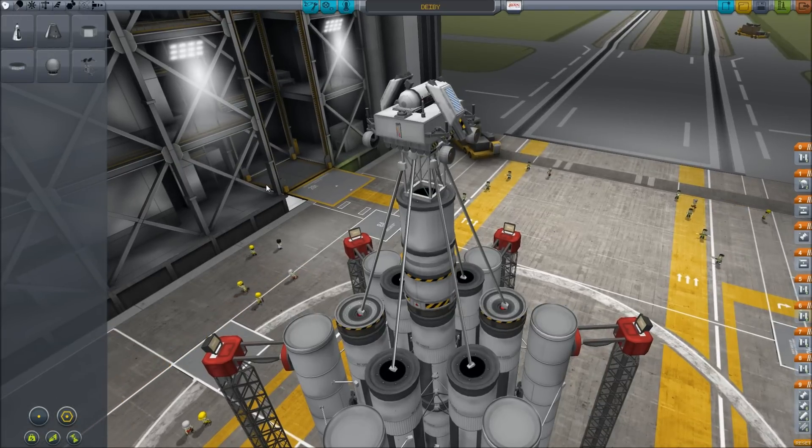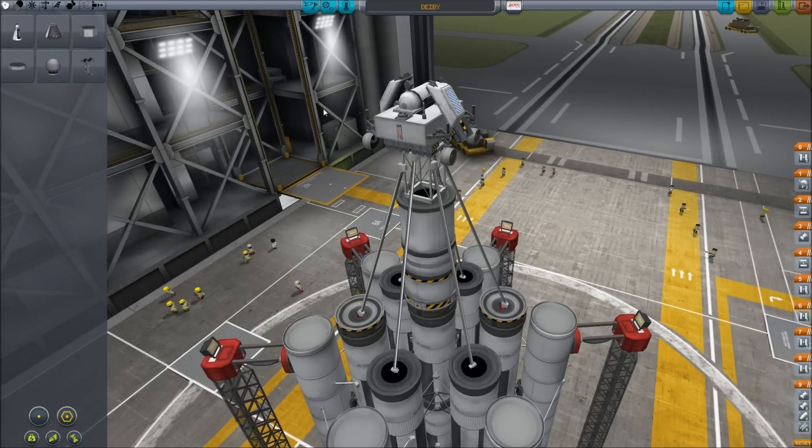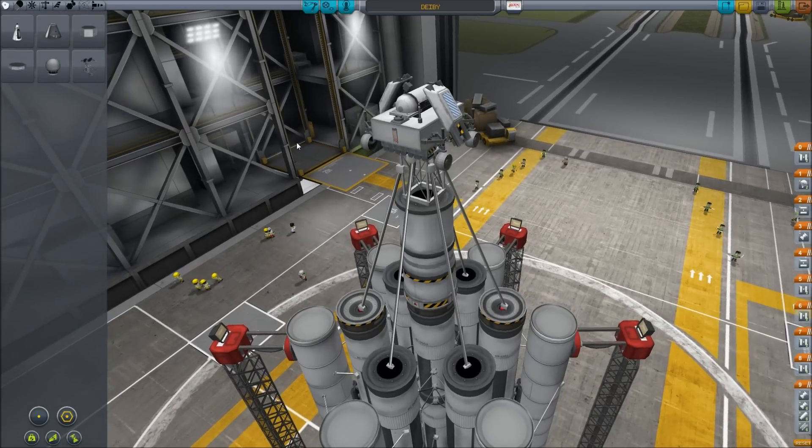First, from your suggestions in the comments below, I have chosen to name our Duna rover Debbie — the Duna Environmental and Parametric Analyzer, with the Y coming from Analyze, I guess. It's sort of hard to come up with a name for something like Debbie, but Debbie Ramirez, congratulations, I chose your name.